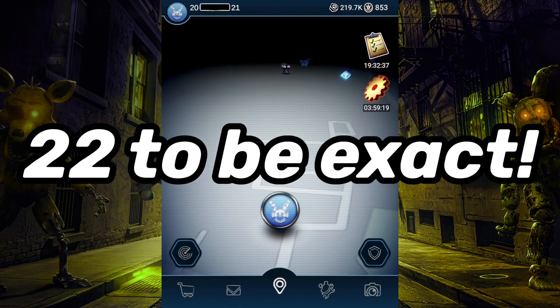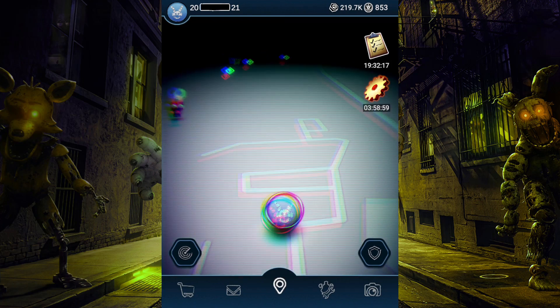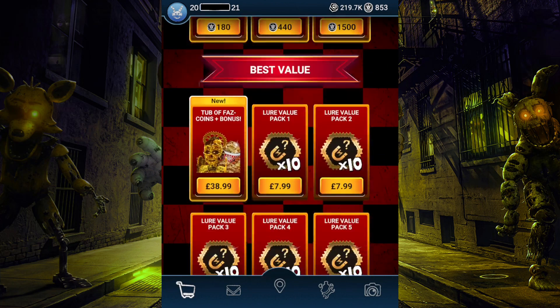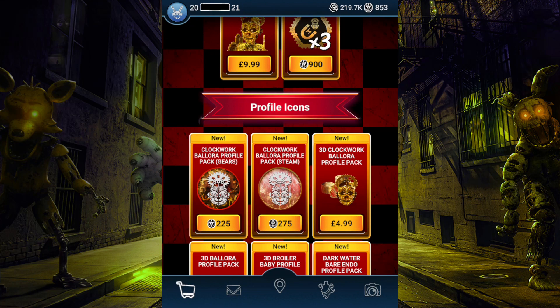Fun fact: I still haven't got Clockwork Ballora - I still haven't got the plush and I've been grinding so much, all week. I've done a good 50-60 of them and it just ain't giving me the plush. I think it acknowledges it's one of my favorite FNAF AR skins of all time, and Illumix has ramped up the drop rates to a pure minimum just to tempt me to spend those 10 bucks. But I'm not falling into that trap - I'm gonna win it and work for it like there's no tomorrow.